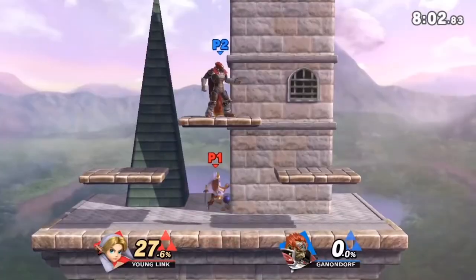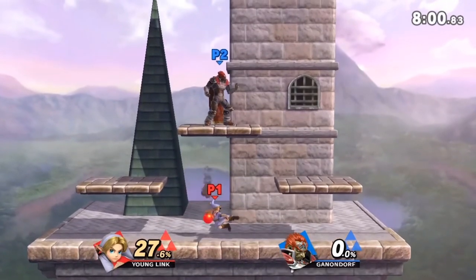Now, if you don't know how to do a B-reverse, I will link some resources down below in the description to help you guys with wave bouncing and B-reversing. B-reverse arrows are extremely important because it gives you an extra option, an extra mix-up that your opponent is going to have to worry about throughout the entire game. It's also a really good way to escape from disadvantaged state if somebody's pursuing you in the air.